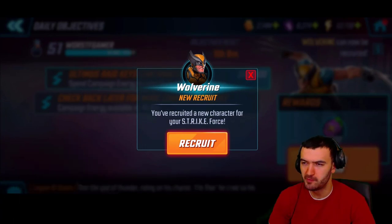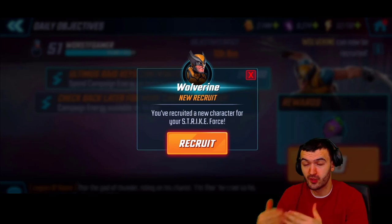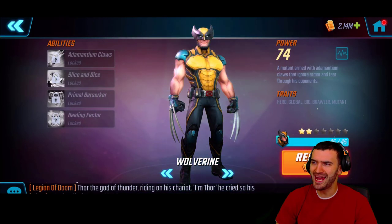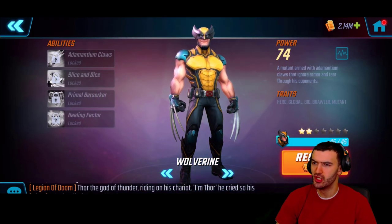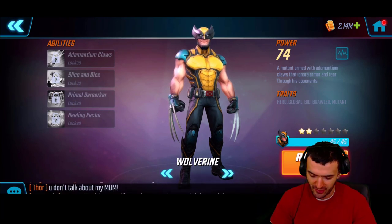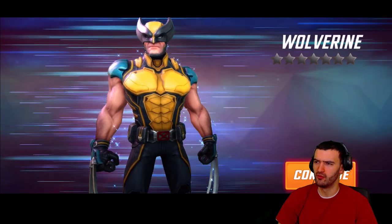We got the last five remaining pieces for Wolverine! So today we're gonna spotlight Wolverine — I'm gonna show you guys what this guy can do, if you have him or if you don't, where he's gonna be really good. I'm really curious to play around with Wolverine. Also for today I have a good amount of gems saved up — about 8,000 — so we're gonna do some orb openings and see if I can get some coins for some different heroes. Let's go ahead and recruit the great Wolverine!